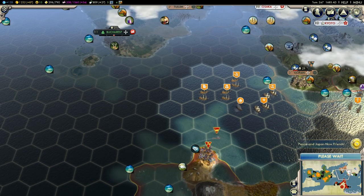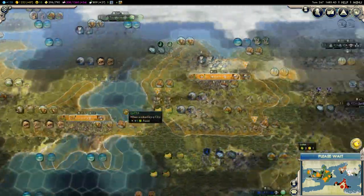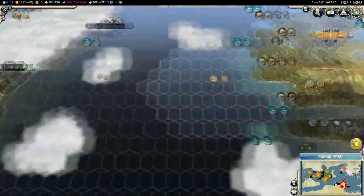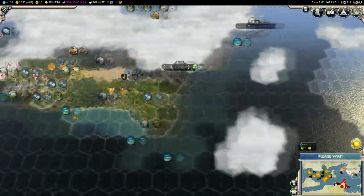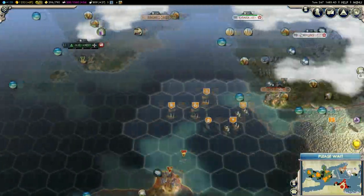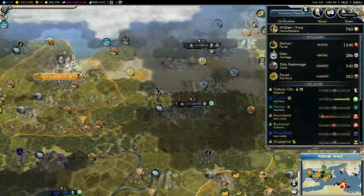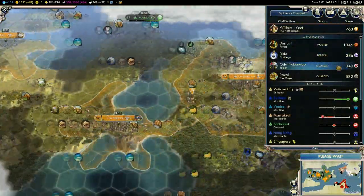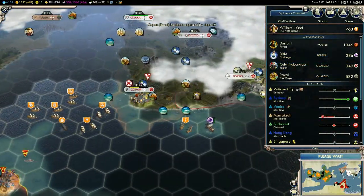We're moving toward Persia and Japan. The map keeps scrolling to the right - there hasn't been an update to the game that stops this little problem or bug. It's gone a lot faster now - hopefully you guys aren't getting headaches. Let's go to diplomacy and talk to the Japanese probably next.